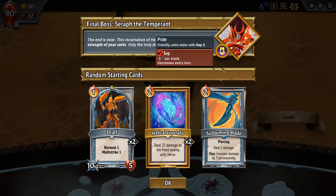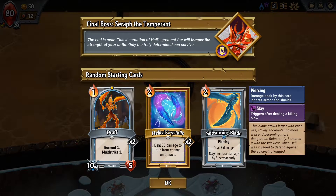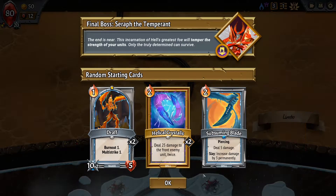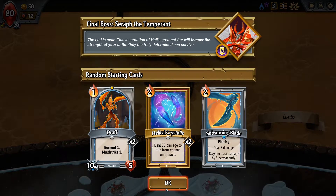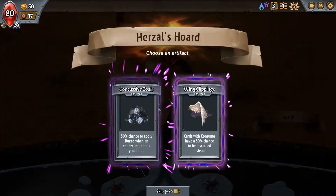This Sap Seraph is actually kind of good, so we really just want high attack in the first round, but we're not there yet. Subsuming Blade is the only one out here that I think is a little unusual. It's piercing, deals 5 damage, but it increases damage by 3 permanently.